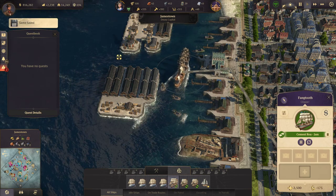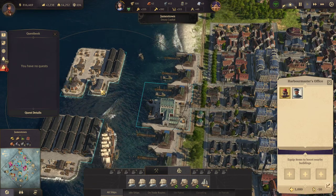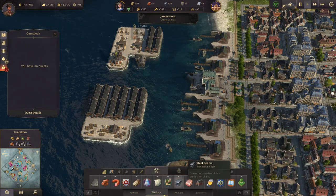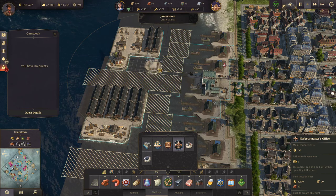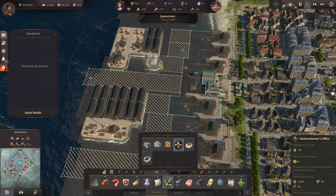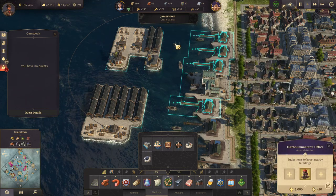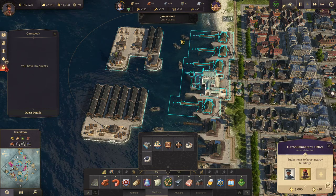Let's bring this item back, put it in the harbor master's office, and send the ship on its way. Actually this harbor master's office isn't really in range of the fisheries, so I'm going to delete it and make a new one that actually includes them. I've got four fisheries — that's perfect! So I'll sometimes get extra resources. Let me put another item in there for increased harbor activity.